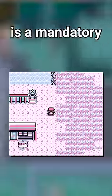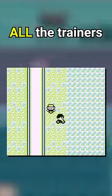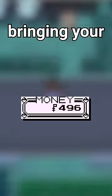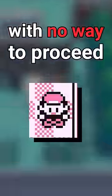In Red and Blue, entering the Safari Zone is a mandatory event in order to continue the game. If you manage to beat all the trainers prior to this and then buy and sell items in the Pokemart, bringing your money close to zero, you won't be able to afford the Safari Zone and you'll be stuck with no way to proceed.